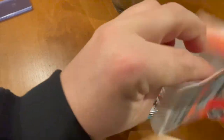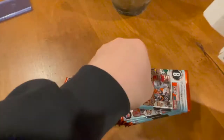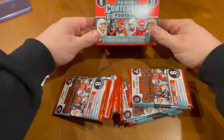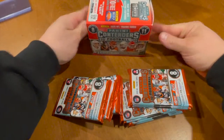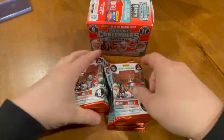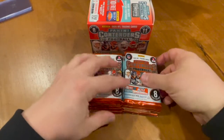We'll dump that out — two packs in there, little stragglers in there. We'll close this up and put that right there, and we are going to start ripping.